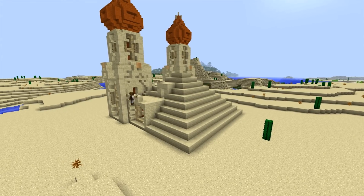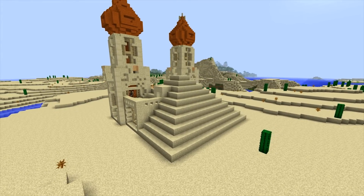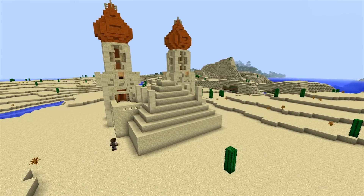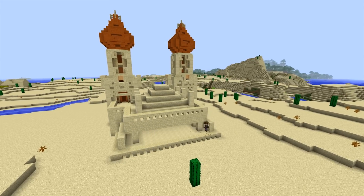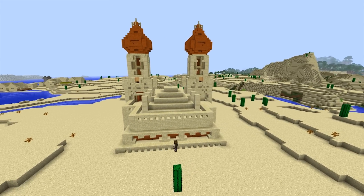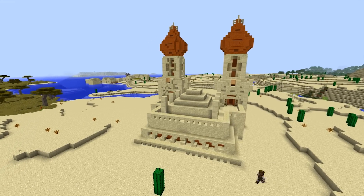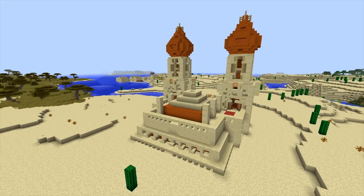We continue with the back of the pyramid, and this is where things get a bit more complicated and tricky, because a pyramid doesn't make much sense combined with the fantasy style palace we're building. So I need to make some changes to the overall shape and size of the original pyramid — I'll keep to the same style but add larger steps instead of singular blocks right up to the top, along with stair blocks and orange stained clay for the back walls.